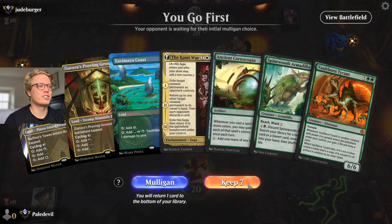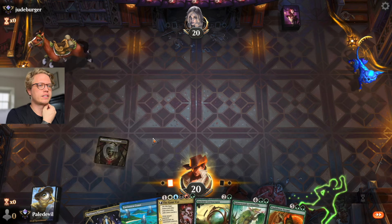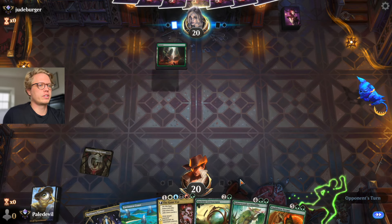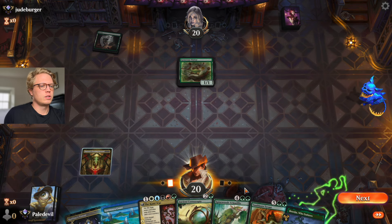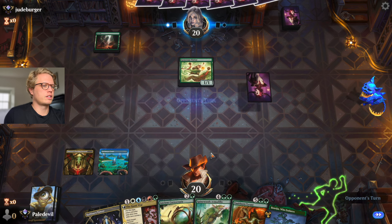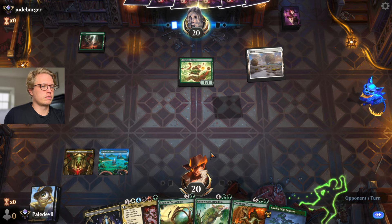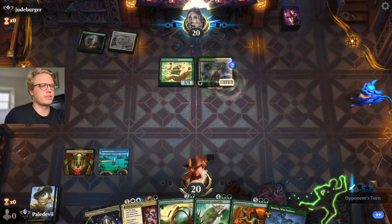We get to go first and we have our Ancient Cornucopia. We can fetch a land with Spinewood Armadillo, get the tap land out and pass the turn against our opponent. I still think we fetch a land then go into Ancient Cornucopia, and hopefully we can get the Kami War out. Botanical Brawler together with Generous Visitor is something I have not seen before.